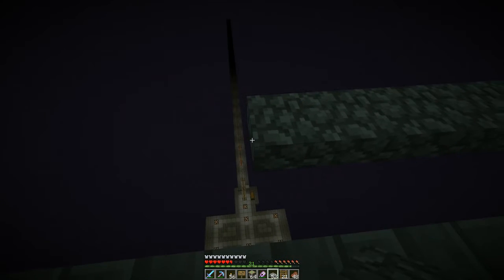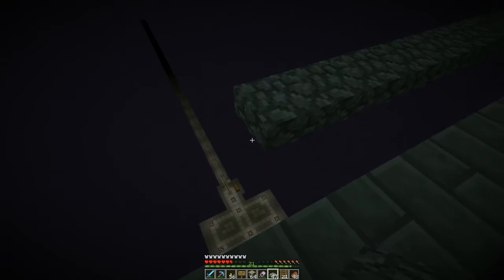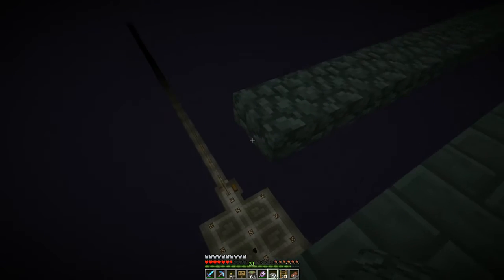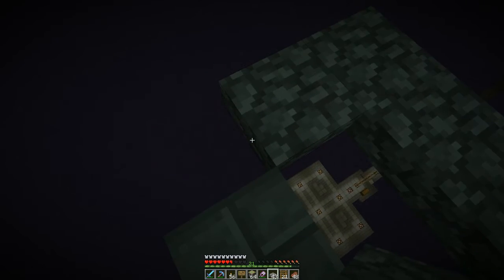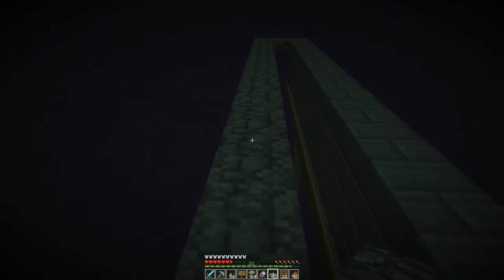Feather falling boots will make you slightly less afraid. To be even less worried, all you gotta do is pour some water right down there, and then if you fall, you fall right into the water - no big whoop.